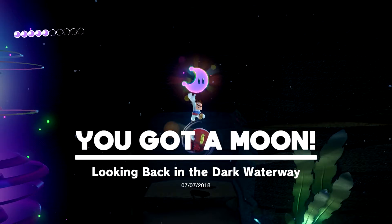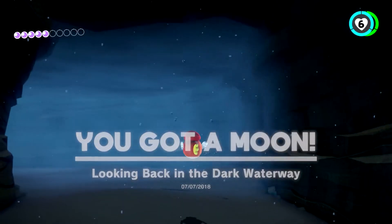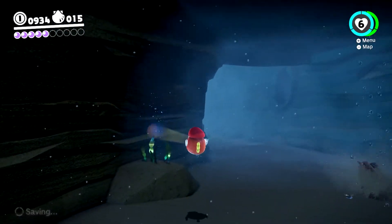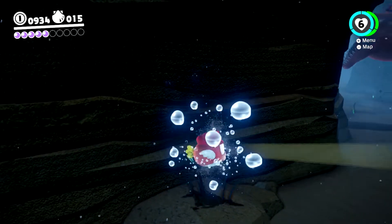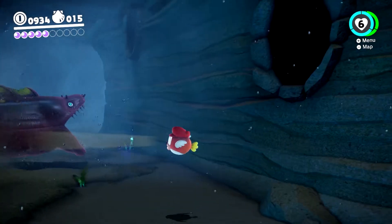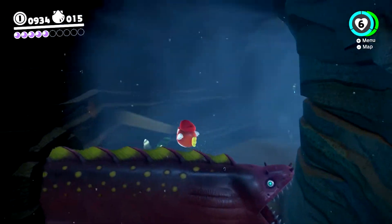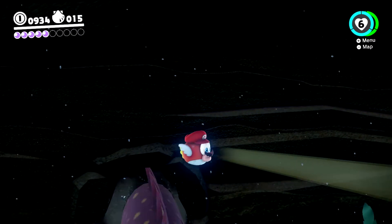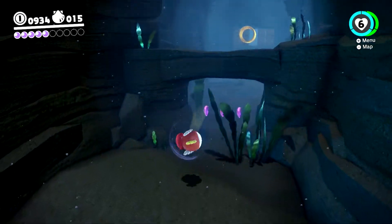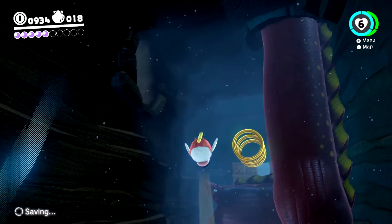Looking back in the dark waterway — I'm pretty certain there's also purple coins in here somewhere. Oh hello — look who's back, it's the eels. Oh, that's an air bubble. I guess you don't have to come through here as a cheep cheep, but if you so wish you may do so. I bet there's something in one of these eels' little burrows. Oh, there's some purples — grab those. Real quick, there we go.